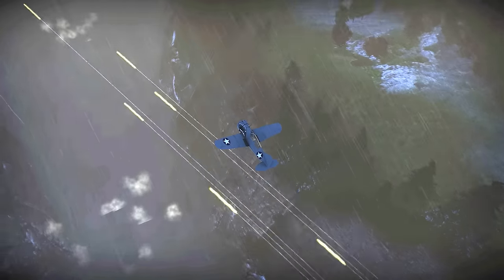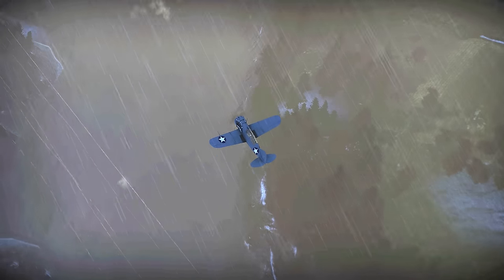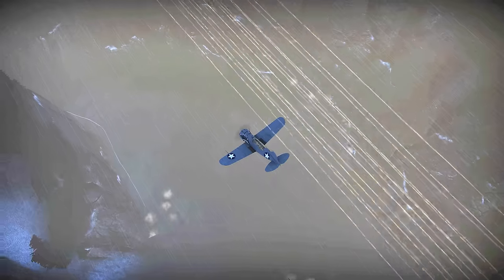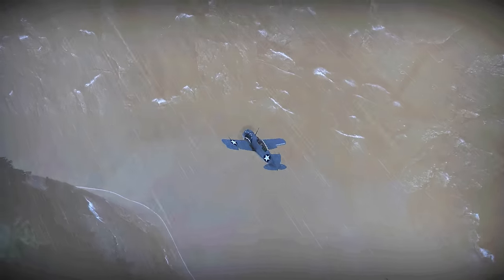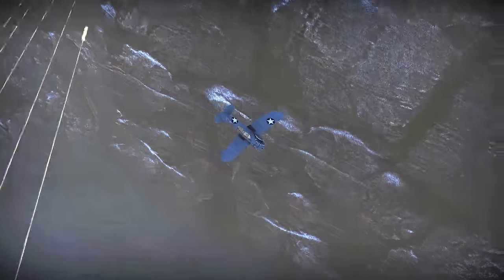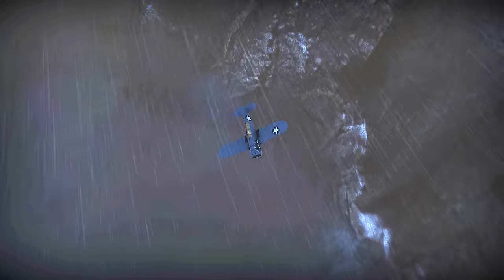Now let's take one more look at that in external. You can see I'm getting absolutely lit up by the Spitfire. I drop my bomb load to lighten my aircraft, perform a Split S, and the Hurricane and the Spitfire cannot get a good shot on me — and then they overshoot.